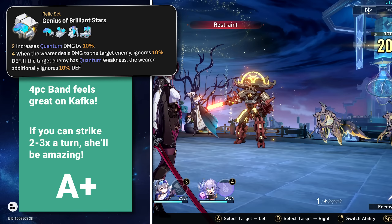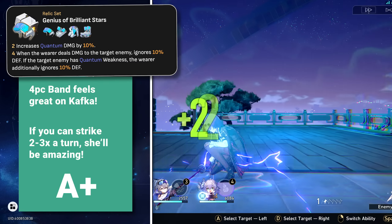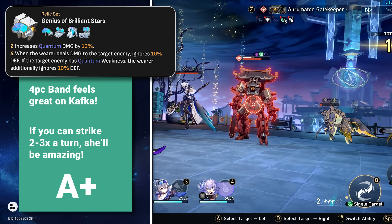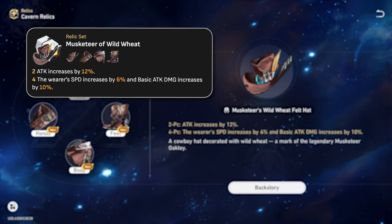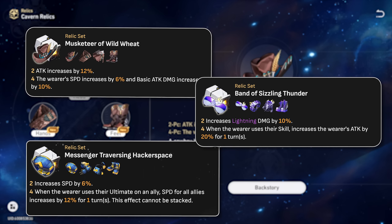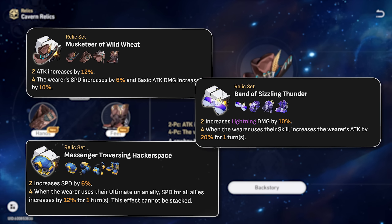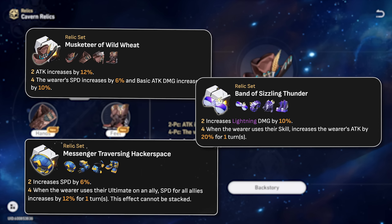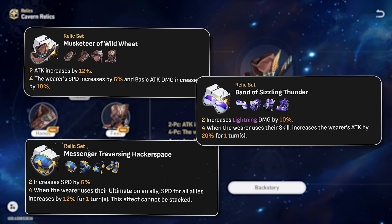The four-piece Quantum set is interesting but requires Silver Wolf on the team at all times, or the enemy must naturally be weak to quantum — more situational than the other two sets. The two-piece Musketeer plus lightning or Messenger set can work too for the 12% attack increase, but at that point you'd just pick a four-piece lightning set. It's pure convenience: if you have more Musketeer pieces, use those; more lightning pieces, use those.